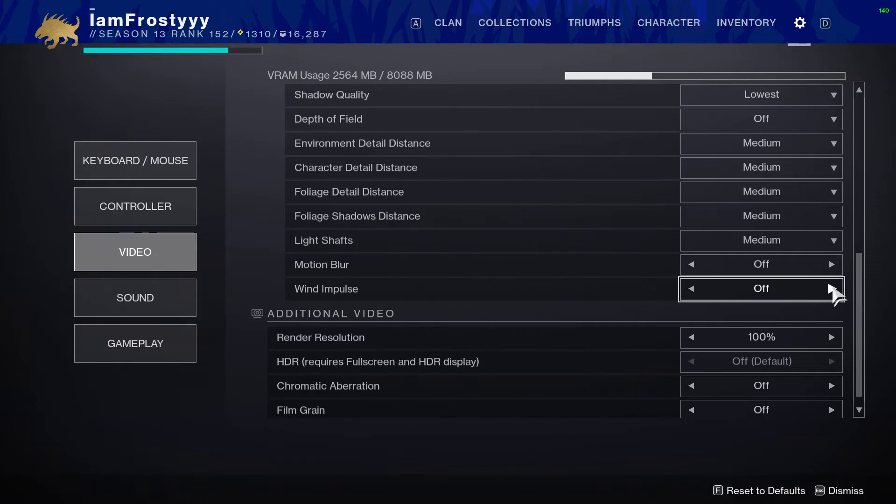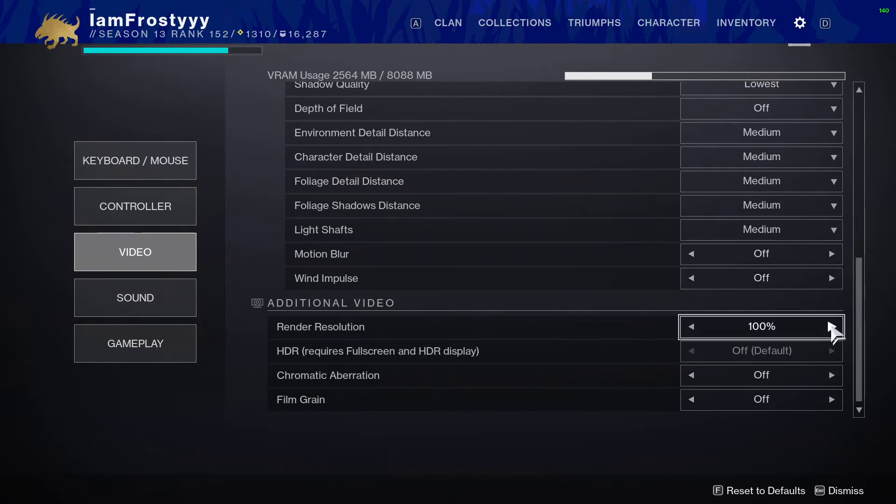Wind impulse tries to add realism but I don't notice it, so I set that to off. Render resolution is at 100. Be careful with this setting — going above 100 will really impact your FPS as it hogs resources to make the game look better, and going below will hurt visual quality. I recommend not going lower than about 90, but honestly just leave it at 100 unless your system is really low-spec and you're hurting for frames.